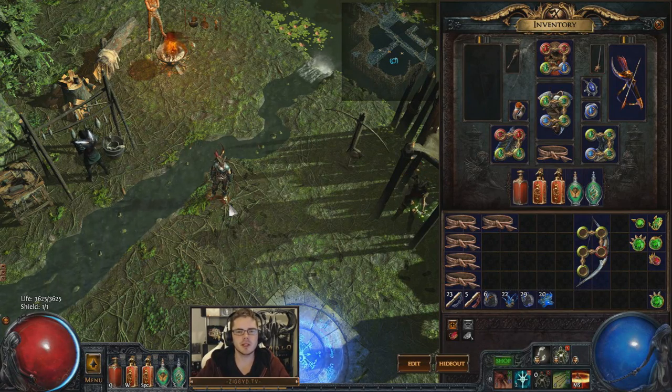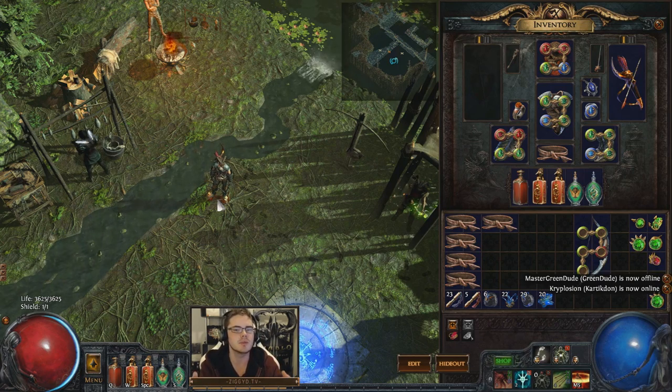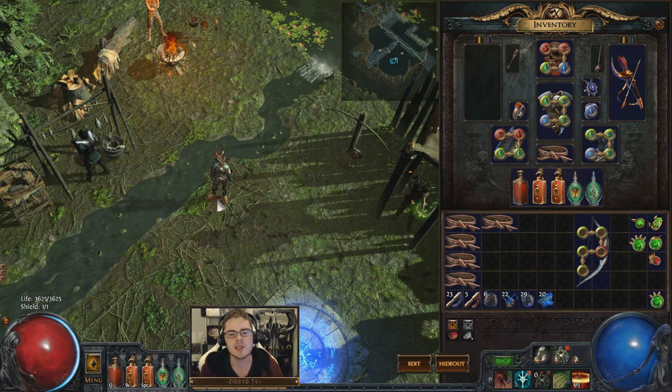G'day, ZiggyDee here. One of my favorite things in Path of Exile's patch 1.2 Forsaken Masters is the new Master Crafting. It adds a huge amount of depth to the crafting system and allows you to leverage loot that could have possibly been good but something wasn't exalt-worthy or just wasn't quite usable — for example, boots without movement speed or life, or a bow that doesn't have a flat physical damage roll. There's a lot you can do with this system, and in this video I'm going to show you how to craft an endgame bow using this system in a fairly cheap way.